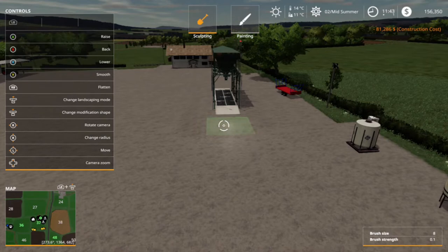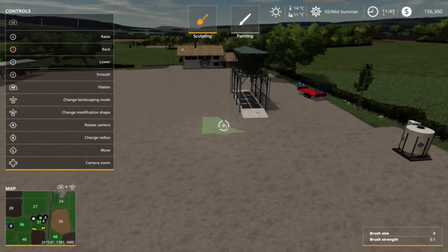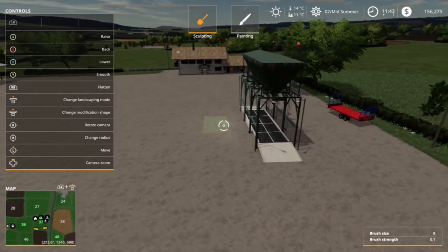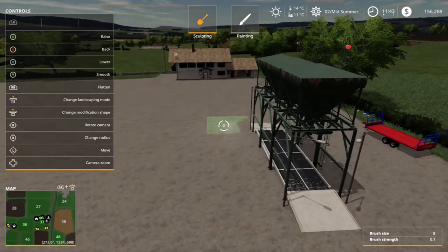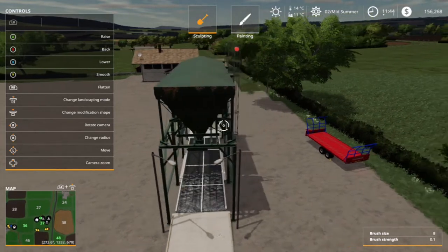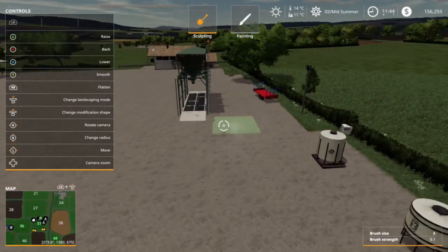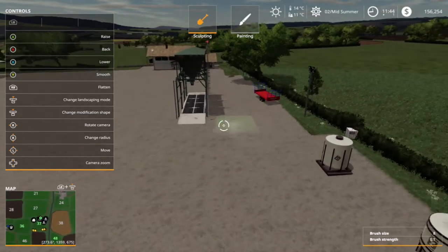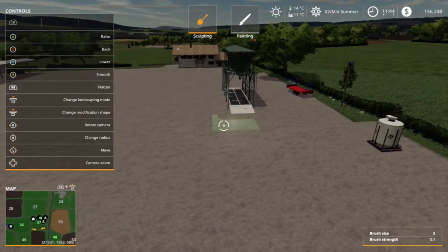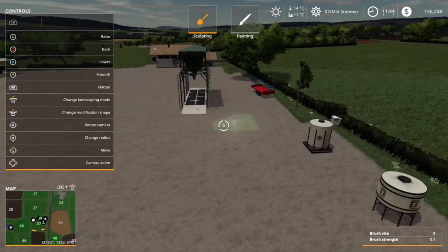Let's smooth this out a little bit with the landscaping tool so the tractor and trailer can get in there easily. We'll go around the whole silo — we don't want any bumpy surprises when we bring the grass up. You can see the money going down so you know the landscaping is working, and when the money stops you pretty much can't landscape anymore.